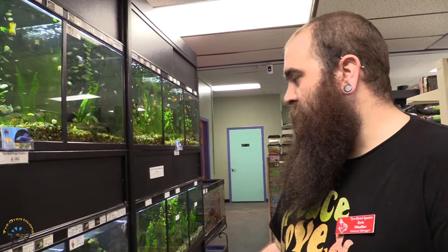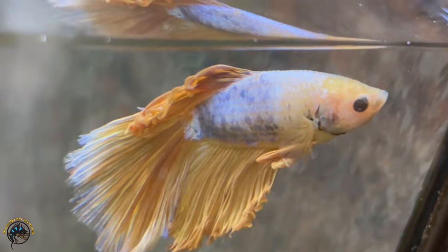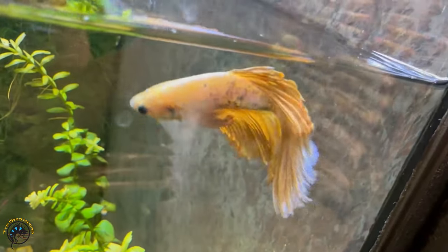Something else new — we got in a mustard gas betta. This is a really interesting mustard gas: the colors are not your traditional darker blue. This one is like a sky blue with some pearlescence — it's really cool.